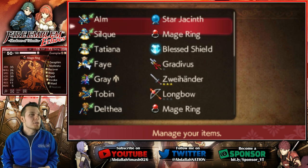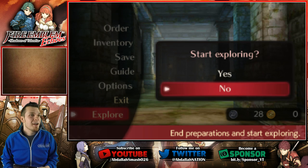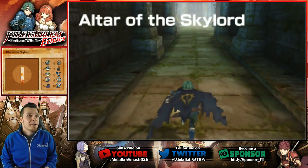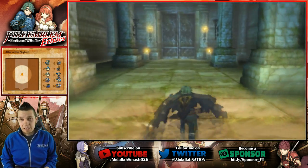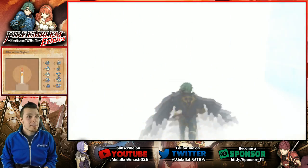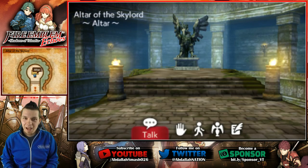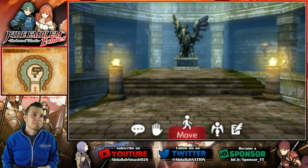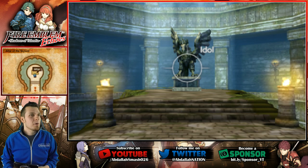So we're absolutely gonna do that. We've got Faye and Claire. Pegasus Knights and Falcon Knights are very good in this game. Not only do they have the added ability to do super effective damage on terrors, but if you're facing up against an archer without a specific bow that has anti-flyers attached to it, you're not gonna take the super effective damage in this game. Anyway, let's examine this thing. Here's an idol — check that bird out, I've never seen anything like it before.